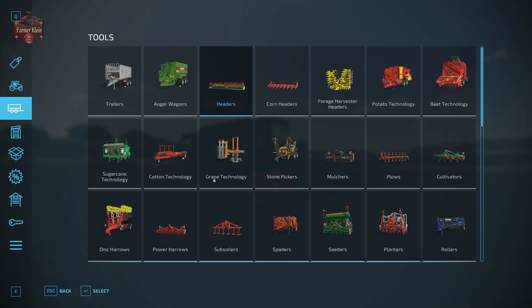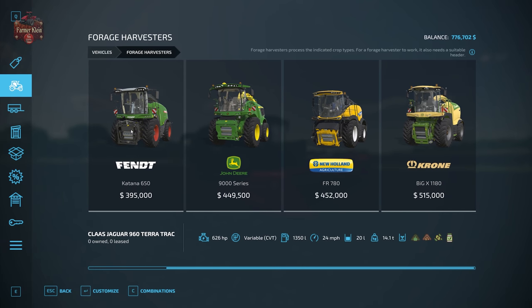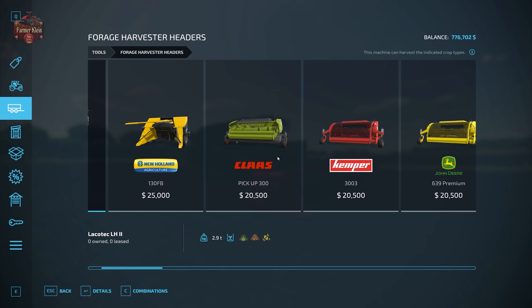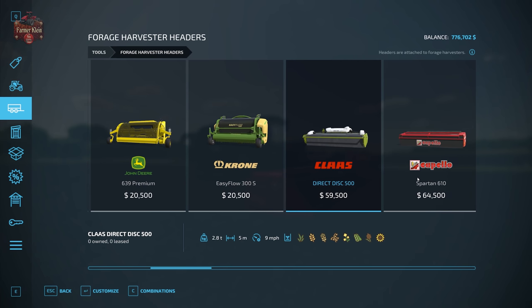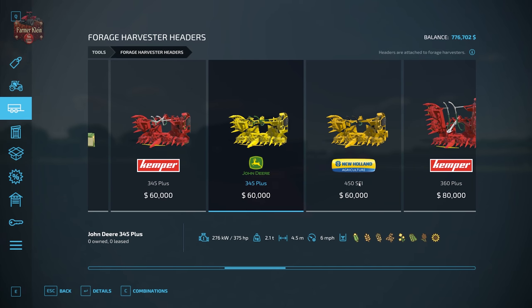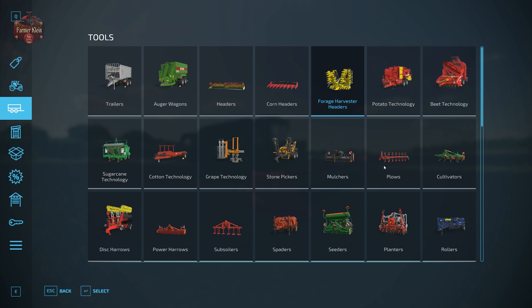There is one other thing you could use sunflowers for, and that is chaff. They are not nearly as ideal as growing corn or using grass for chaff, but it is possible. You would use a forage harvester with a forage harvester header — the mowing header and forage header icons will both show sunflowers as compatible. I have never really seen anybody grow sunflowers for forage harvesting, but it is indeed possible.